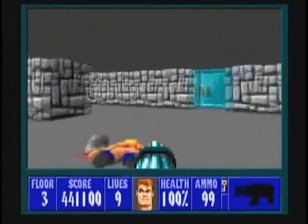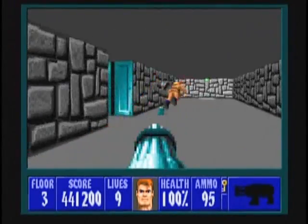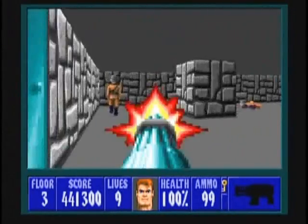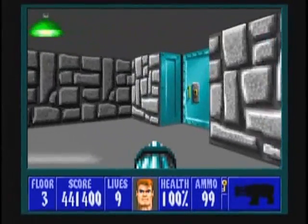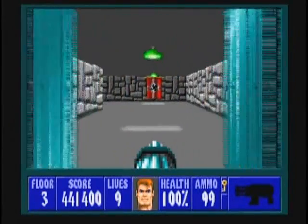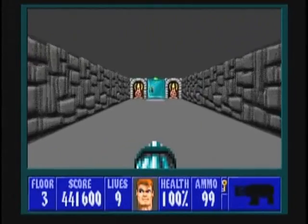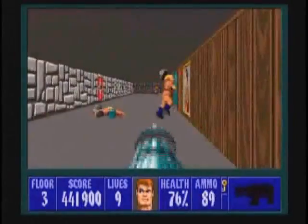Once that's done, we'll open up this door. Guard here, and there's a couple more down the hallway. Look at that one go through the door — he's trying a sneak attack, but thankfully I saw him walk through the door. We'll come back to this door later. A couple of guards to dispose of on patrol down here — nothing you can't handle.